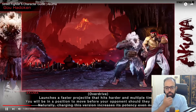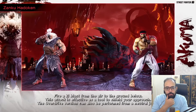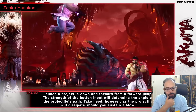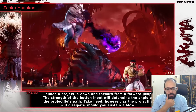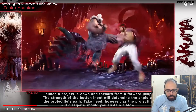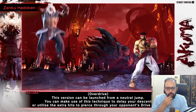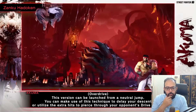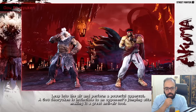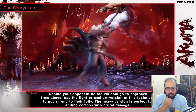I think Akuma might be the only character with plus-on-block fireballs. And the Zanku Hadouken — that is the air fireball. It's gonna be so annoying in this game. The angle depends on the strength of the button. The projectile will dissipate if you hit Akuma, which is good. This version can also be launched from neutral jump or use the cross-up version to burst through opponent drive impacts.